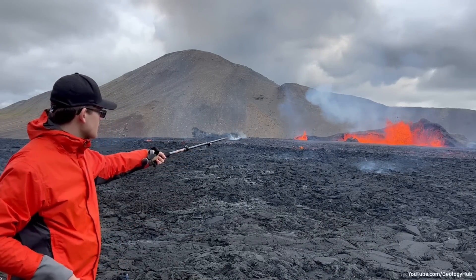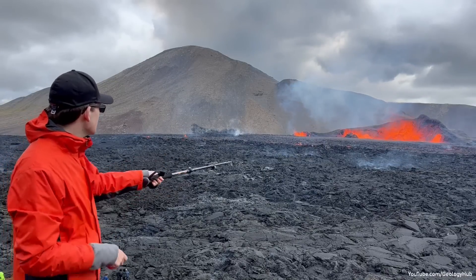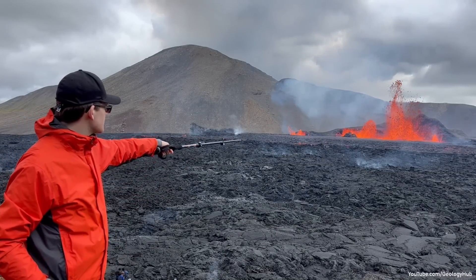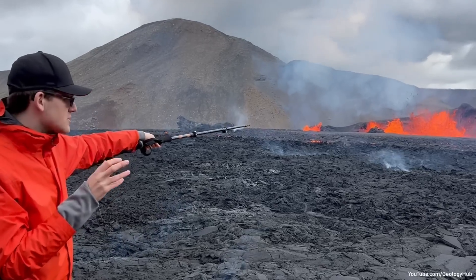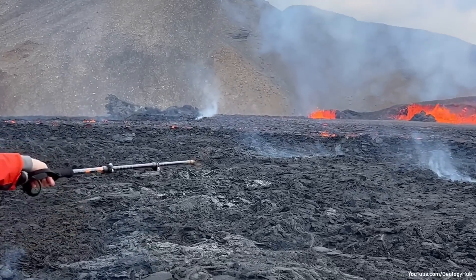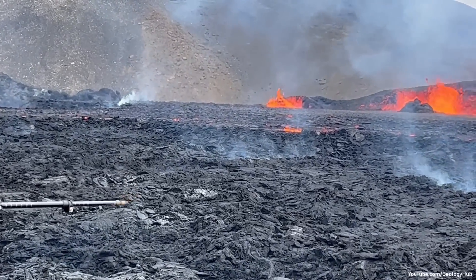Panning further to the left — the reason we are at ground level is because you can see two different colors of lava. One is more of a gray-black with some orange, and one is just solid black. Both of these are still crawling, still dangerous — don't go walk on them.